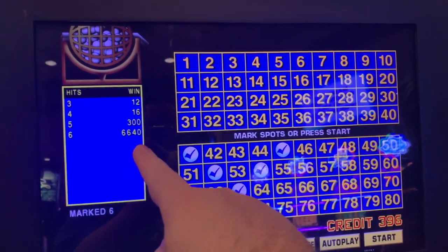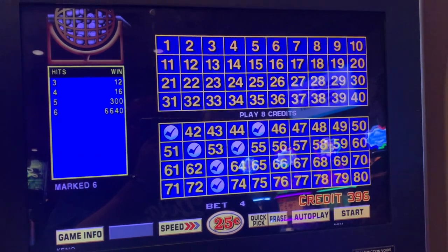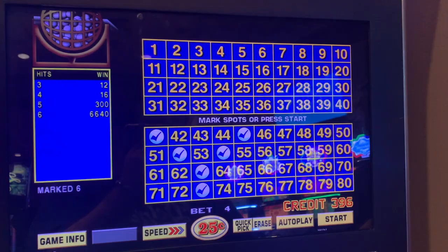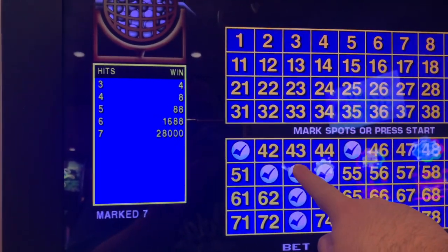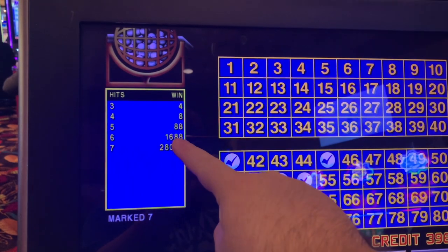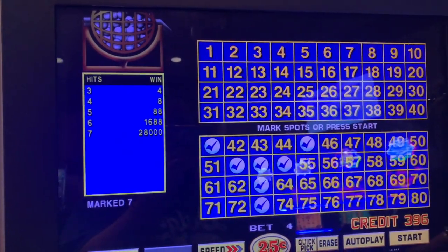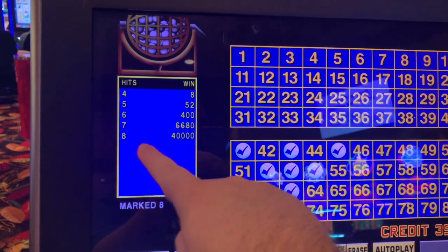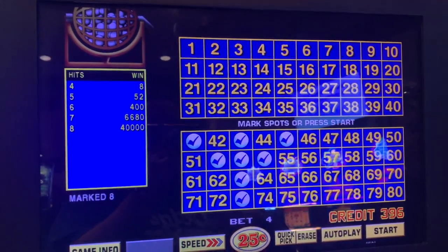Y for Yoshi! I like to pay attention to the payout. So if I hit six out of six, it's 6,600 quarters — Sister's doing my math for me — so you would win $1,600. But let's see what happens if I pick another number. Now the six goes down to 1,600 quarters but there's a seven out of seven for 28,000 quarters, wow. And then if I do eight, seven goes down to 6,600 and eight out of eight would be 40,000 quarters — that's $10,000 if I were to get eight out of eight.